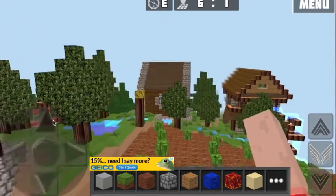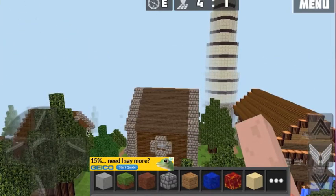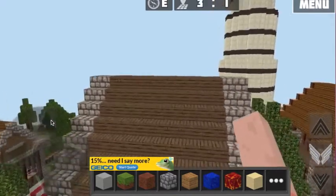All I did was I just saved the game, downloaded it for myself, and now it's my game forever. I can do whatever I want with it — if I want to build something, add something. So basically, it's your own little city.